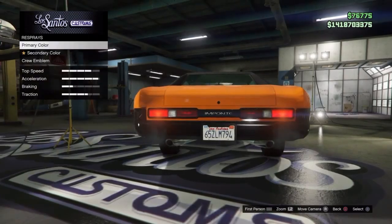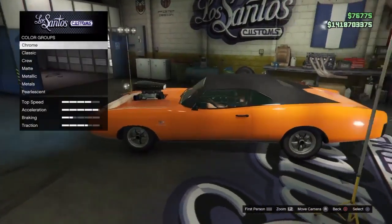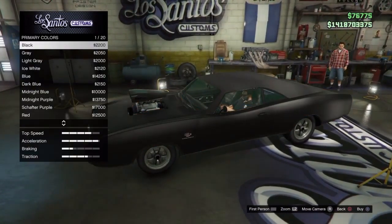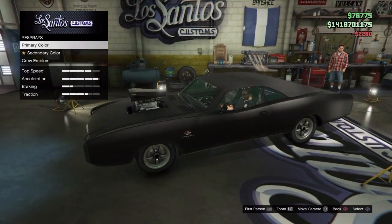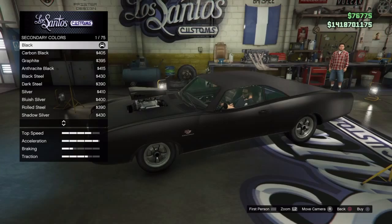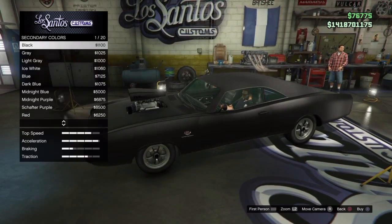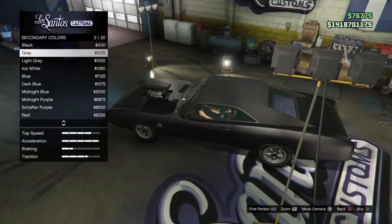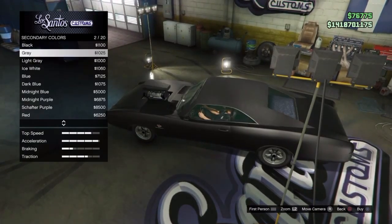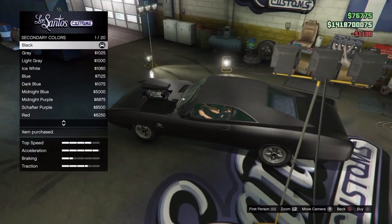For the plate you can use any of them, but for the respray this is the main colour you need. You need matte for this one — matte black. It's the cheapest of the matte paint, but that's what you need. Same with secondary colour, go down to the matte category in black, because Dom never has his Charger in metallic.